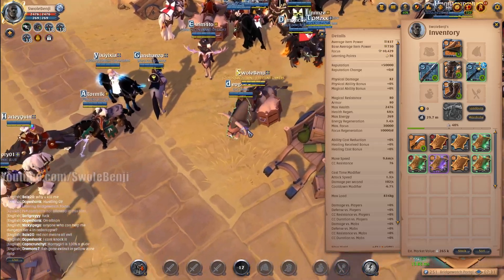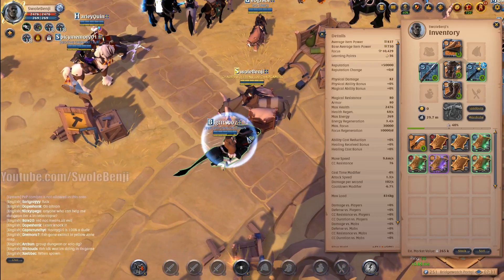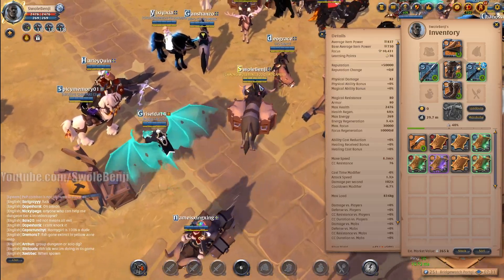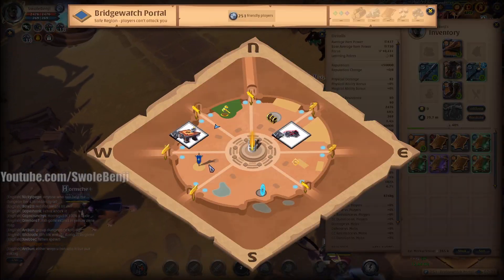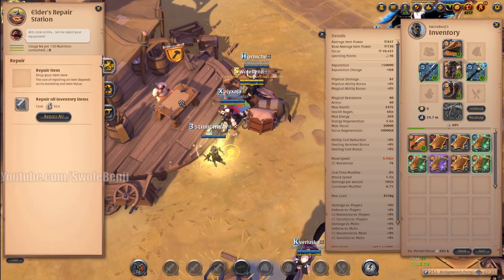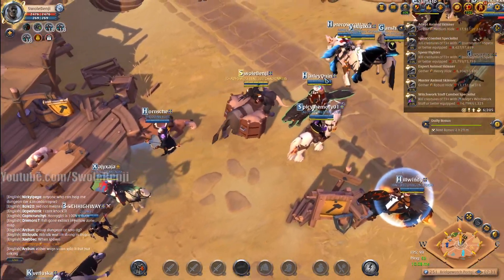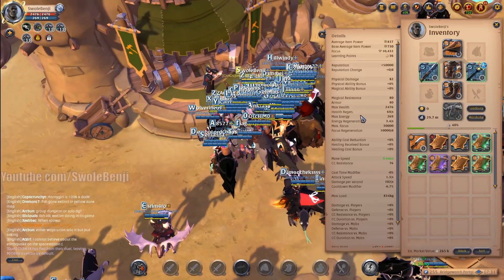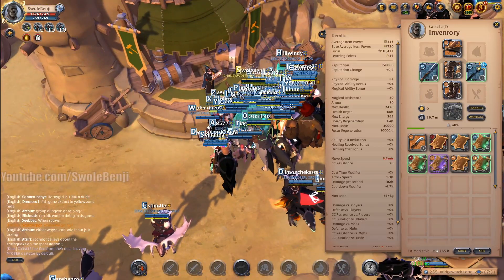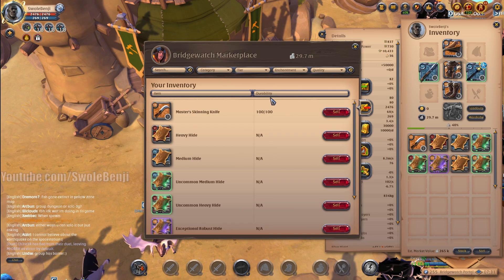Unfortunately, this does not beat blue zone farming at all. If you're in full tier 8 and farming a blue zone, you'll make way more silver. Also, because we're farming in the black zone, we do not get faction points, and we did not fill any journals because there's a high risk of losing your journals when you die in the black zone.